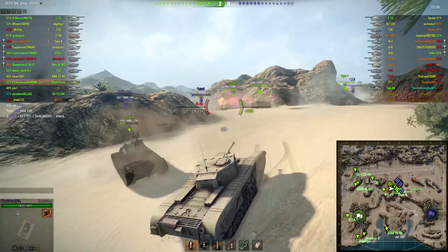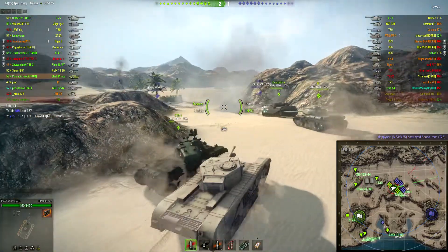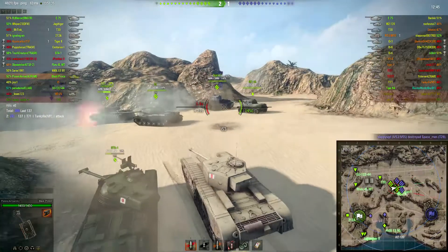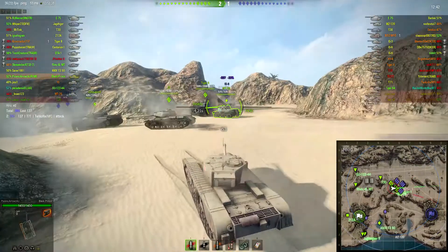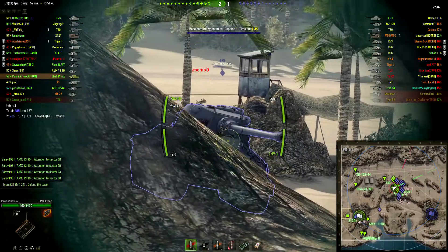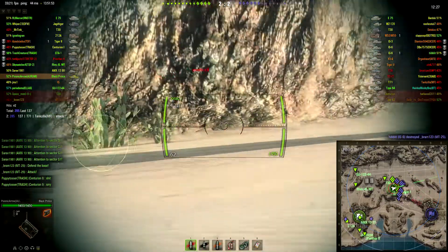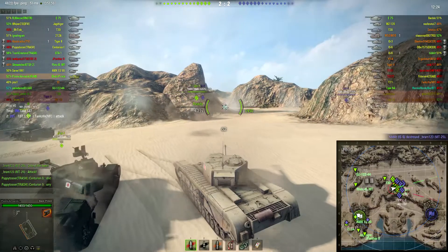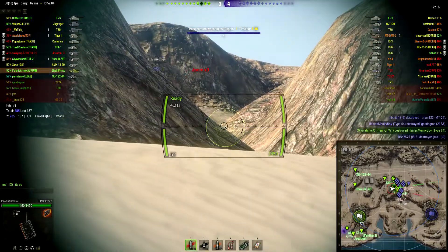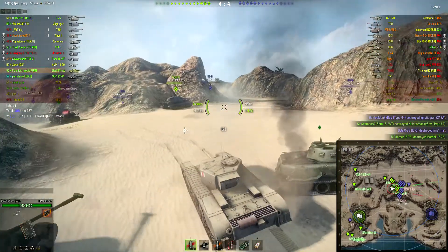That shot missed — I tried to hit that hatch on the IS-6. Lots of shots coming in right now. There's an E75 — wonderful. I can't even hit the hatch. IS-6 is coming out, except this MT-25 has been tracked in the way. He's not even going to pay attention to me, and I don't think that's a problem. Well, there goes our scout tank. This IS-6 may be coming out — there he is. Did not penetrate, but I bounced the shot right there on my turret.